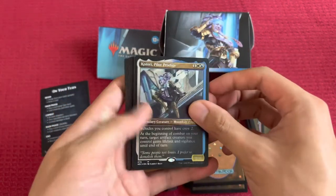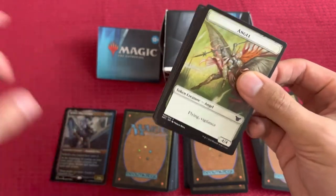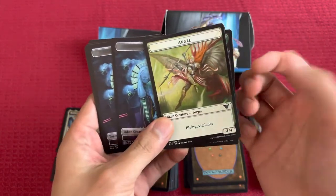Got the Cardboard Commander and the double-sided tokens. It's a nice Angel.